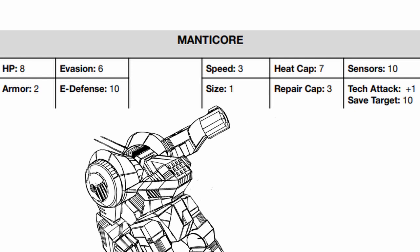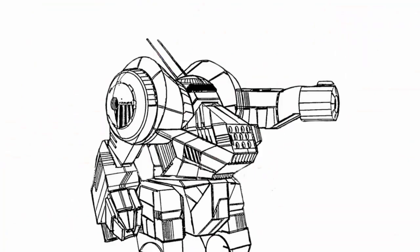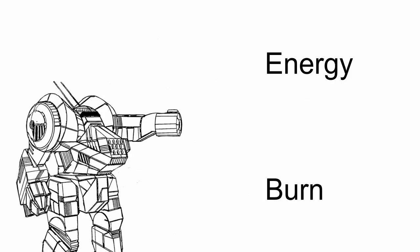It can also do tech attack pretty well from a good distance. On to its traits — the Manticore's first trait is Slag Carapace, which gives it resistance to energy and burn. This is really good because not only do you get resistance to 2 damage types, one of them is the annoying-as-fuck burn damage.